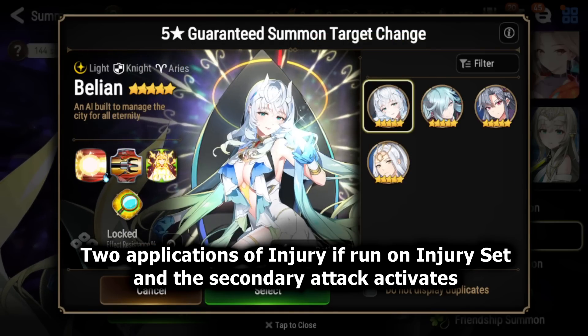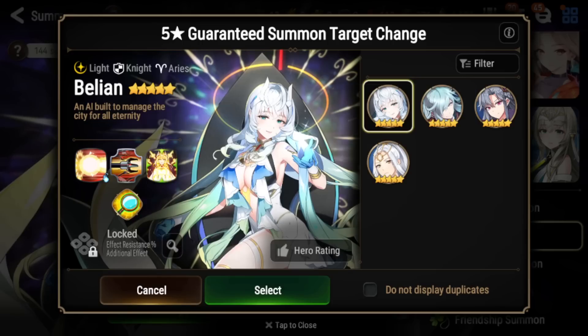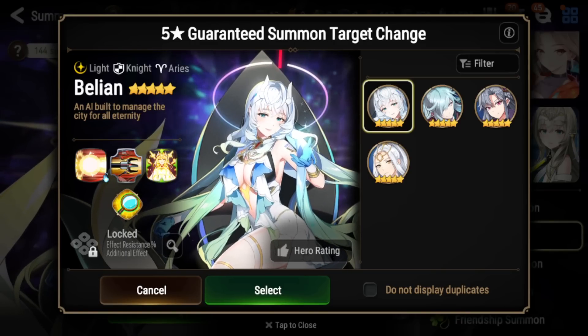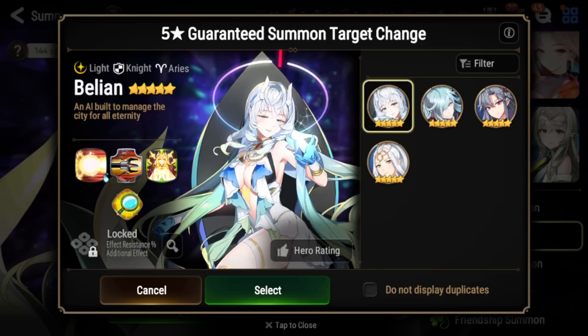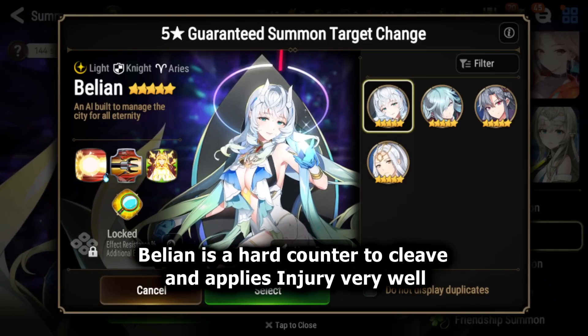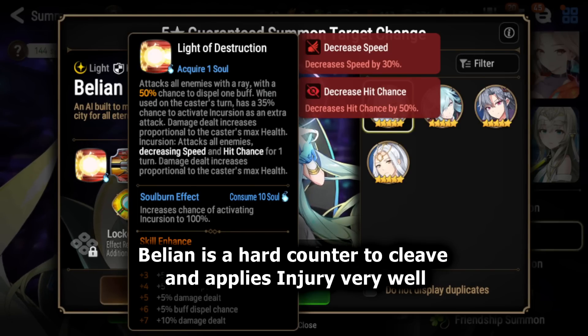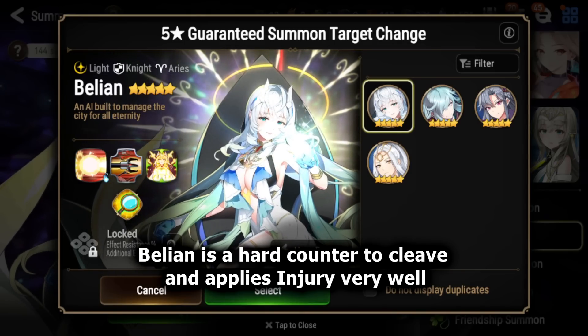Bellion does a lot of damage. She counters cleave because she stops soul gain, which is pretty important for cleave teams. She also does a lot of AoE damage. If you put her on Elbrus or Chul's Sword, she is just going to counter over and over against teams that have a lot of AoE, and if you put her on injury set, she's also very good against slow teams. Bellion is definitely a top 5 Moonlight 5-star unit in my opinion right now in PvP, and definitely probably the best option in this list.